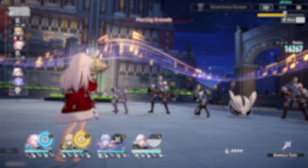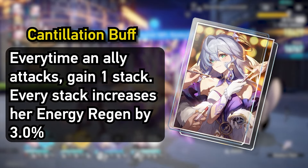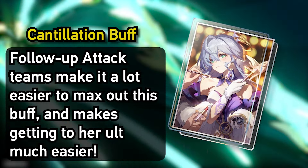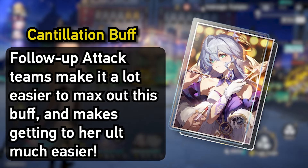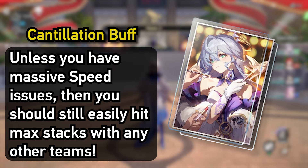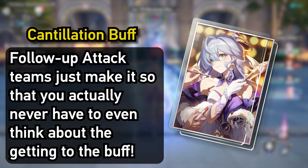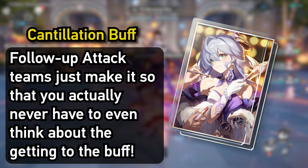If you happen to have her signature light cone, there's a better chance to reach max stacks of its Cantillation buff, which gives more and more ER for Robin, meaning her ult will come back online very quickly. Unless your entire team has crippling levels of low speed, you'd probably reach max stacks of that Cantillation buff in other teams anyway — it's just that with a follow-up attack team, you literally won't have to think about it at all.